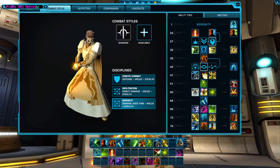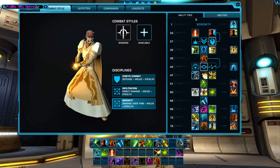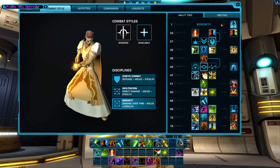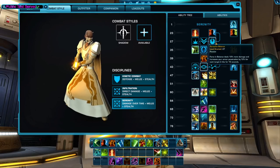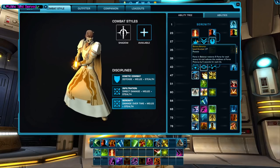Let's start with Serenity. At level 23, you're going to pick up Force Potency, much like before, and Force in Balance — probably the most important move for the Serenity class. At level 27, you'll get to pick between three passive abilities that change the way Force in Balance works. The first is called Serene Balance: Force in Balance restores five force for each enemy hit and reduces the cooldown of Force Potency by five seconds per hit.